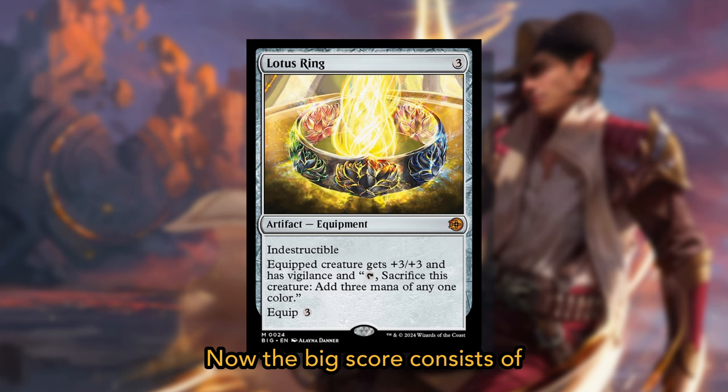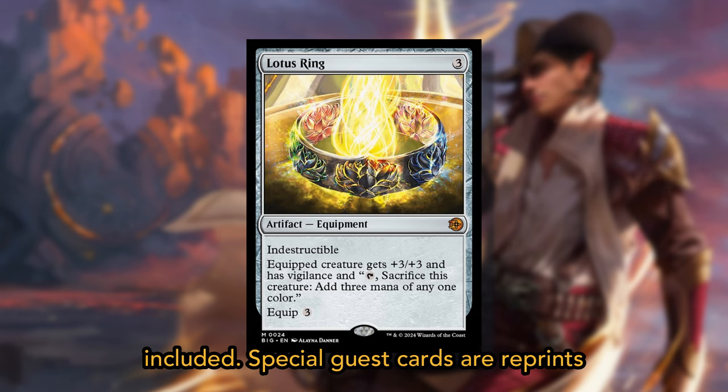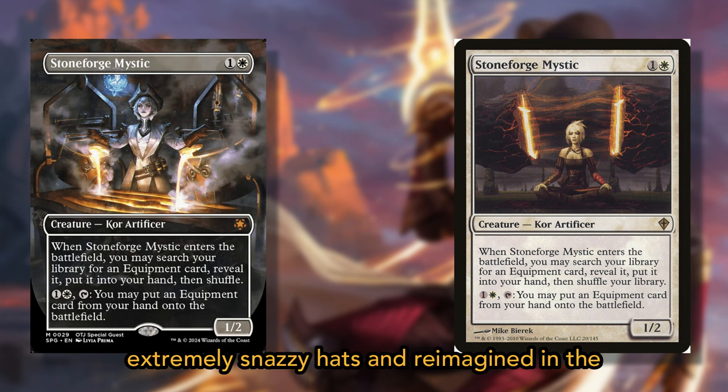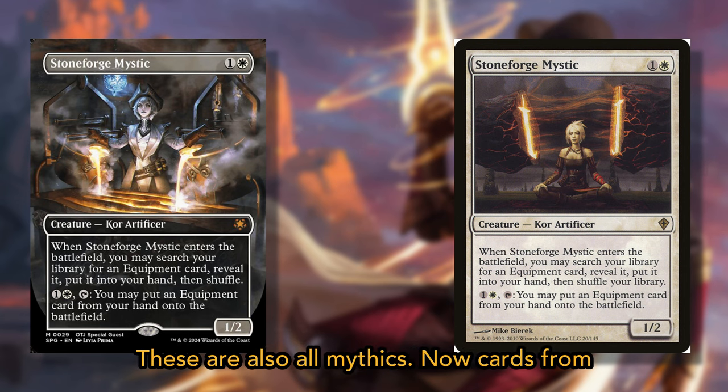The Big Score consists of cards from a magical vault, with 30 mythic rares included. Special Guest cards are reprints of older cards, but with new borderless art themed to the set, often featuring extremely snazzy hats and reimagined in the style of Thunder Junction. These are also all mythics.